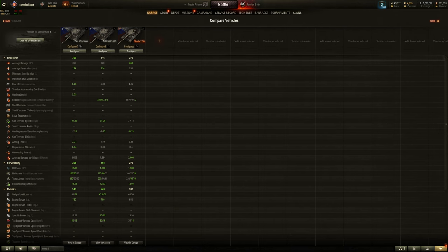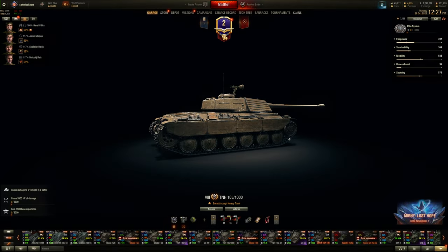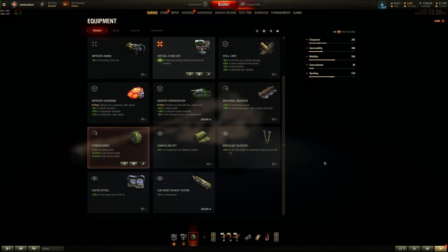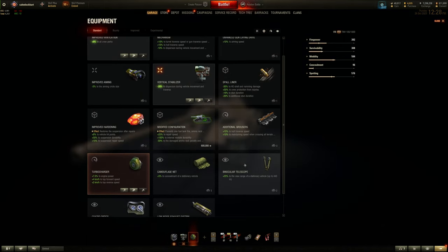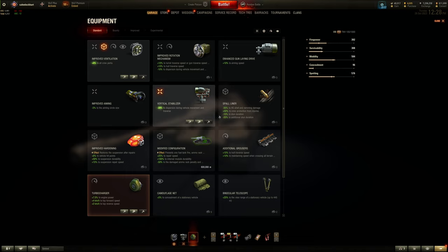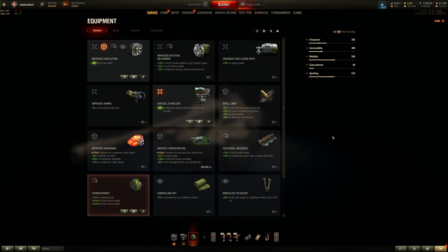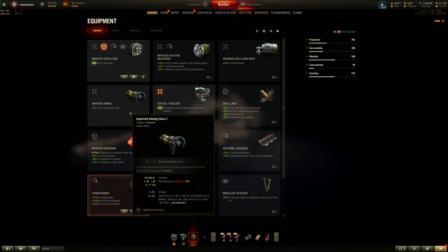Still makes me think the normal tier 8 tech tree tank is kind of obsolete — this thing could use a rammer. I would recommend a vertical stabilizer since it has garbage dispersion factors while moving and traversing. Vertical stabilizer, rammer, maybe improved aiming over turbocharger — turbocharger will help but the accuracy at 0.43 is the only real downside. The upside is it's quick to aim, has the gun depression and the DPM. Maybe vents as well.